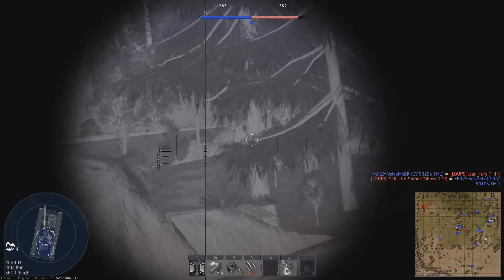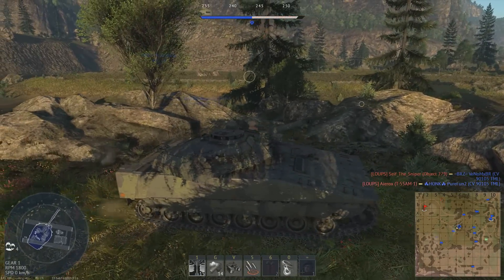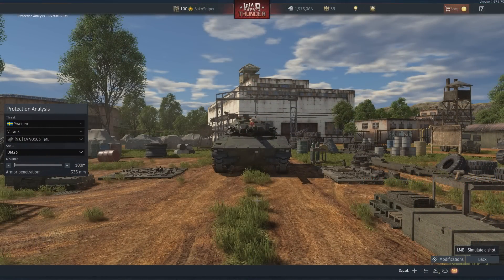Being a light tank, the armour of the CV90 is naturally thin, and in my opinion, one of the biggest weaknesses of this vehicle. On top of the thin armour, this vehicle also has hull break mechanics, meaning your vehicle can be knocked out even if all your crew members are still alive. To test the armour of this tank, we will be using the DM-23 round, fired at a range of 100m.